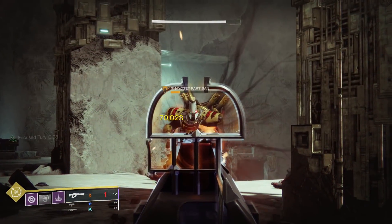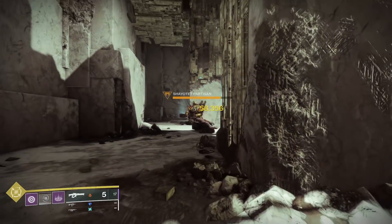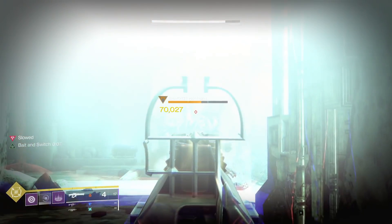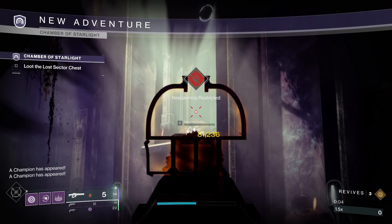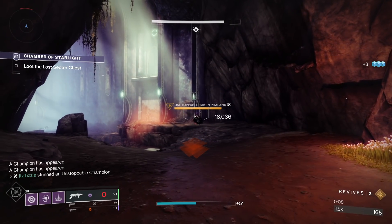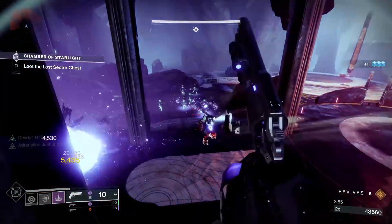So let's talk about why, in many cases, Bait and Switch is actually better than Focused Fury. First off is ease of use — you just have to deal a little bit of damage with each weapon and then it procs. This damage doesn't even have to be on the same target. As you can see in this clip, I shoot a Hobgoblin with the Linear Fusion Rifle, swap to my Hand Cannon to stun the Unstoppable, and then shoot it with my special weapon. From there, I can pull out the Linear Fusion Rifle and right off the bat I have a 20% damage boost.